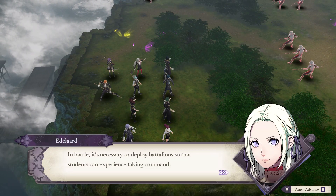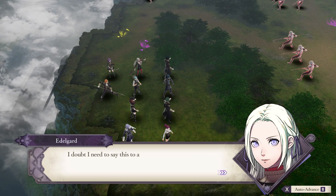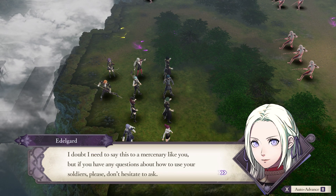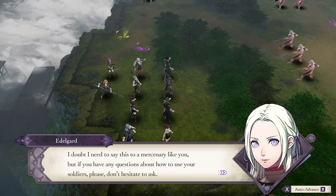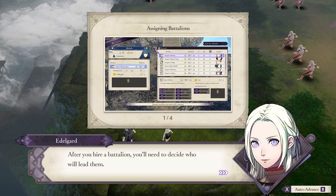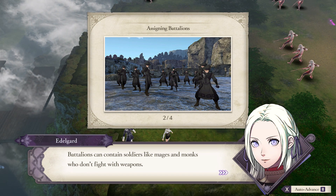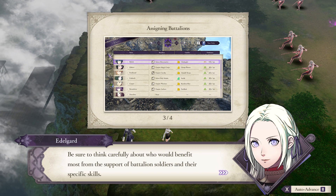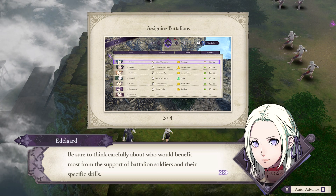In battle, it's necessary to deploy battalions so that students can experience taking command. I doubt I need to say this to a mercenary like you, but if you have any questions about how to use your soldiers, please don't hesitate to ask. After you hire a battalion, you'll need to decide who will lead them. Battalions can contain soldiers like mages and monks who don't fight with weapons. Be sure to think carefully about who would benefit most from the support of battalion soldiers and their specific skills.